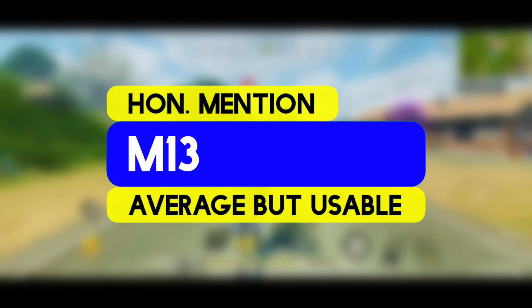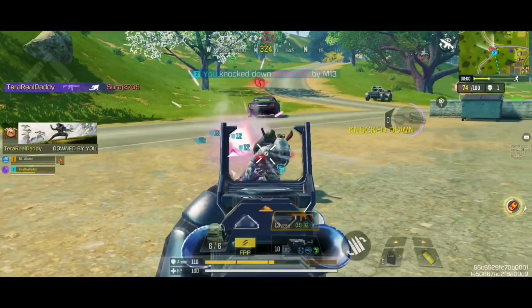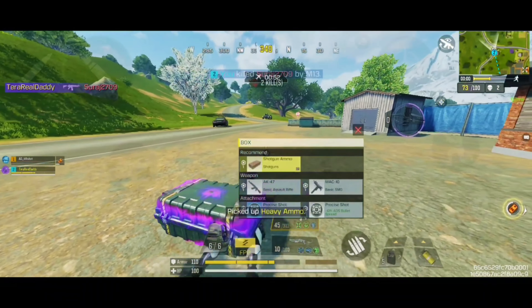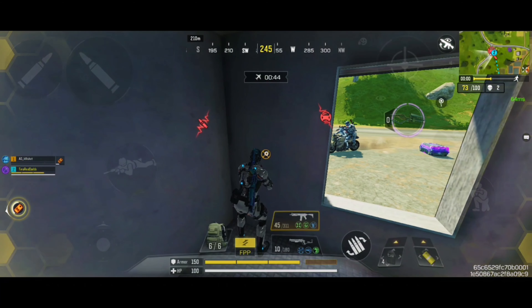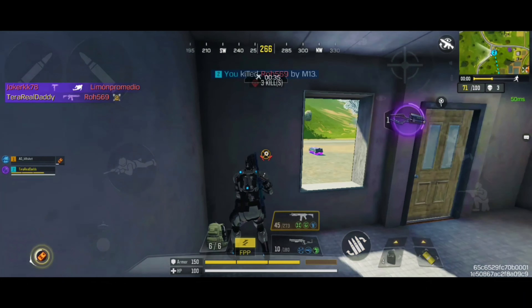And now, before we get to our number one spot, we have the M13 as the honorable mention. It is slightly harder to use, but better than the Maddox or the Kilo 141. The M13 is one of the above-average assault rifles compared to others like the M4 or the FF AR-1. However, it is also one of the most balanced assault rifles to use. The M13 sports a decent time to kill at close to mid-range with its default ammunition. Although the recoil pattern is obvious, it can be easily controlled.